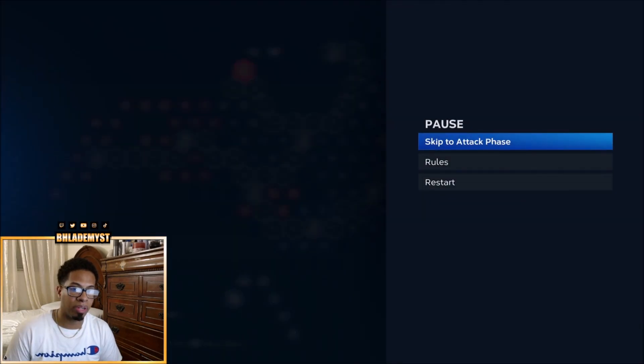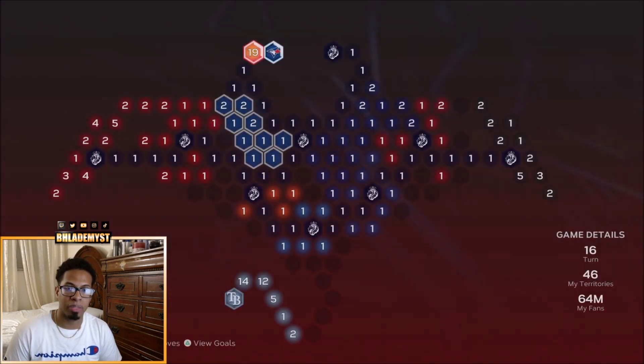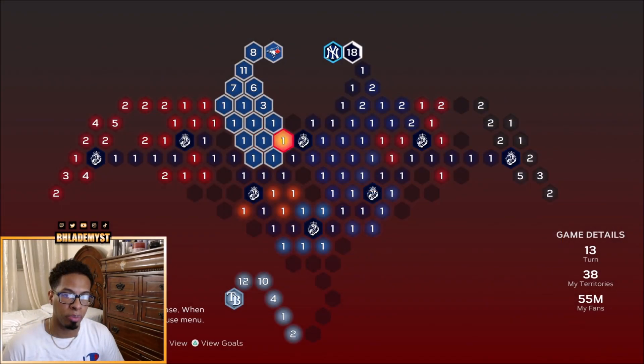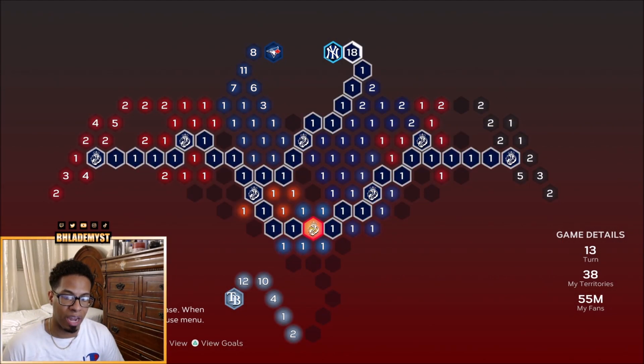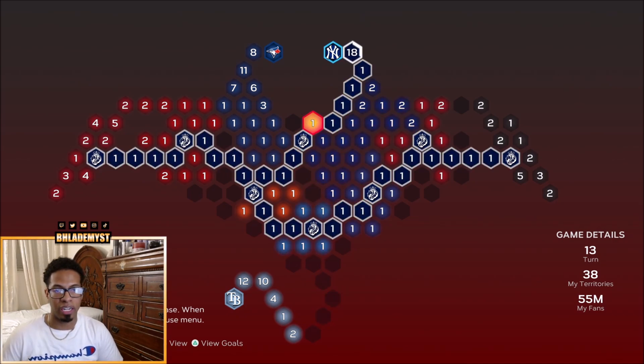With 21 million fans, I'm going to attack the 10 million. If the simulation goes well — which it does — we are going to be able to face the Blue Jays after they attack us on veteran difficulty. Once you have captured the Blue Jays, reinforce down here since there are no territories blocking it, and make a beeline right towards the Tampa Bay Rays. And that is how you capture all the strongholds of the East Team Affinity 3.